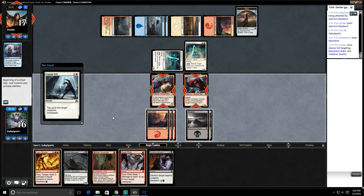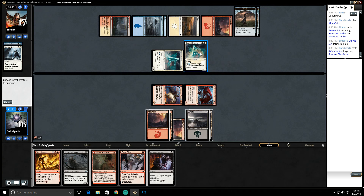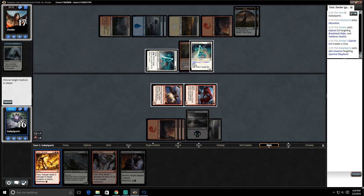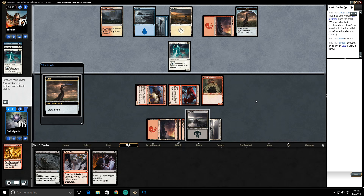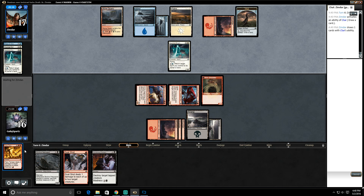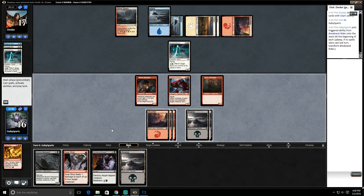They're exposing evil — this is gonna go better for us. They killed our creature but now we can Skin Invasion the Shepherd and Fiery Temper this. We have a 3/4. I should have left red up — I'll draw a card. There's merit to using Murderous Compulsion on the tapped one, but I like using Fiery Temper there because it uses our mana better for the following turns — it'll give us more mana to work with.